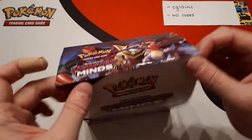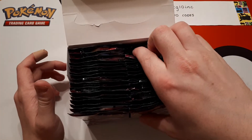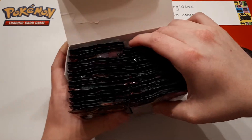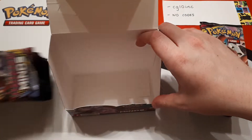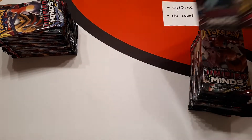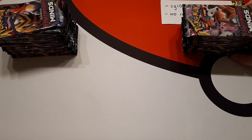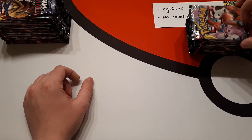So we would be working from the right hand side first, then the left hand side, and up the top for the second half. I'm going to put the empty box off to the side here, but we do include all empty boxes with the orders. And we're going to get right into this.